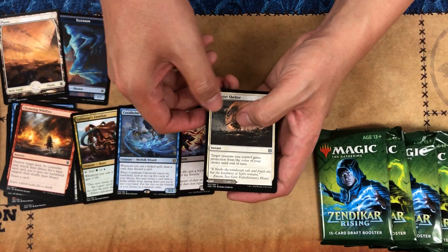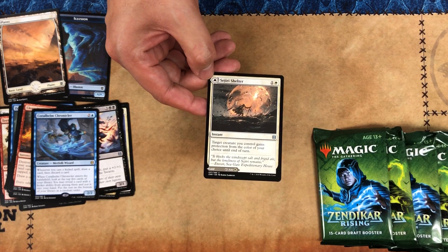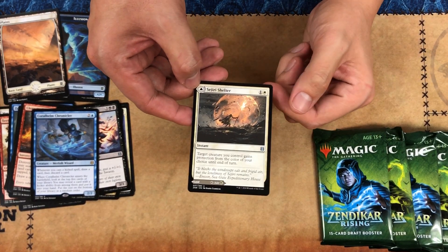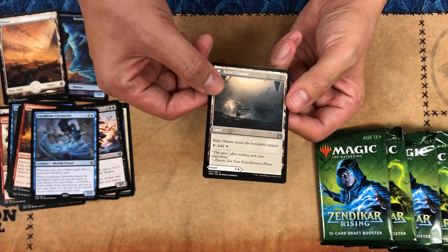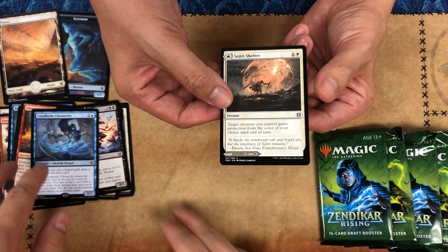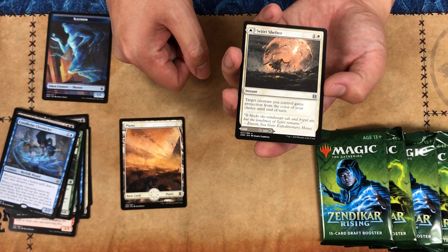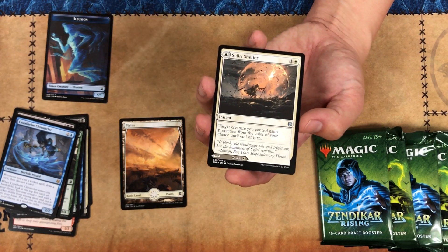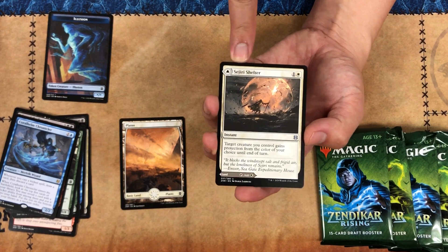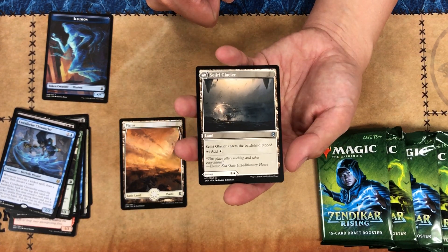One of the coolest new mechanics of this set is the return of flip cards. This card I'm holding is Juri Shelter, which is an instant — target creature you control gains protection from the color of your choice until end of turn. However, it's a modal card, which means it actually has a backside which is a land. Juri Glacier enters the battlefield tapped and just taps for white mana. One of the problems people talk about with Magic is getting mana screwed, and this set addresses that — in theory your deck instead of having 24 lands can have 20 lands and four of these. If it's late in the game and you need to cast it as a spell you can, and if it's early you can just put it down as a land.